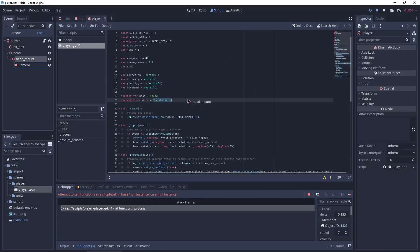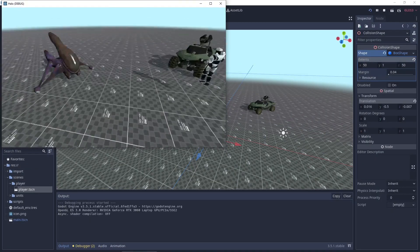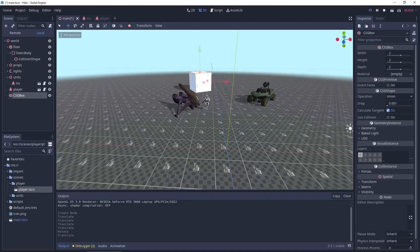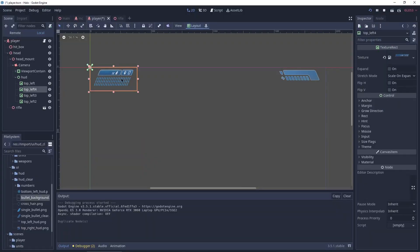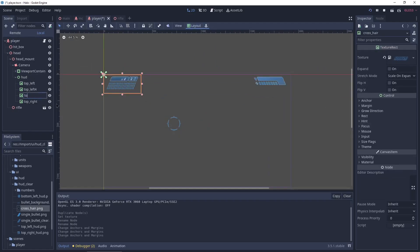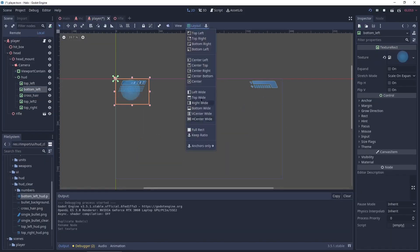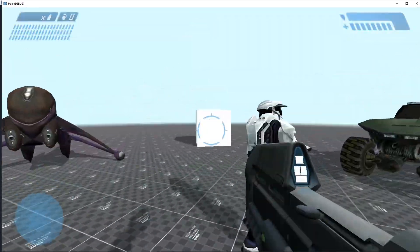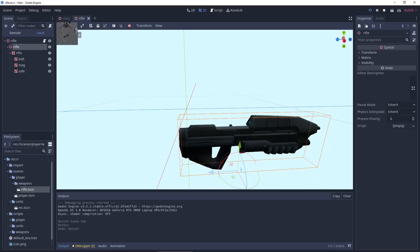If you want to see a more detailed explanation of what I'm doing, I plan on uploading a full process video, so stay tuned for that. With the player controller working, it was time to drop in the HUD — I decided to do this first to get that Halo feel into the game quickly. With the HUD working, it was time to add the rifle. This was going to consume most of the day. I had to make all the animations myself in Godot.